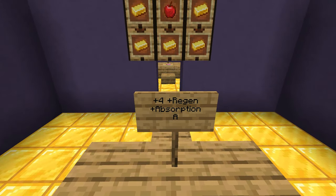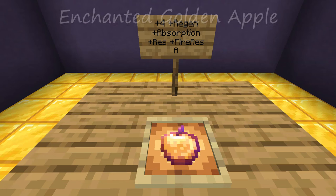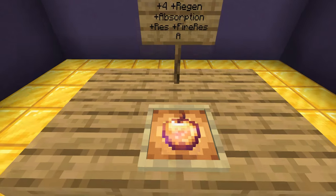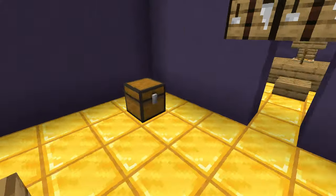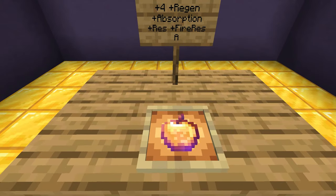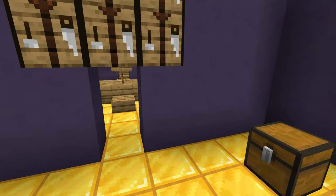Enchanted golden apples actually up this to an insane degree. Not only do you get more regeneration and more absorption, but you also get a period of resistance and fire resistance. Unfortunately, enchanted golden apples are the one food in the game that are not renewable at all and must specifically be found in chests in certain structures. That said, players tend to hoard these — just remember, they're here to use. Don't be afraid to eat them if you're in a high risk situation.